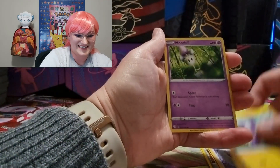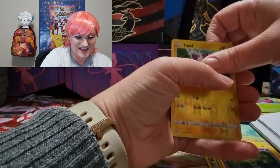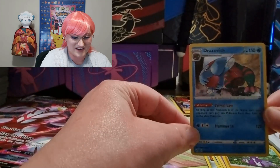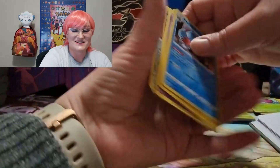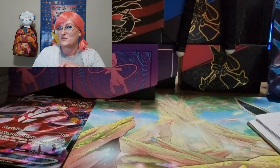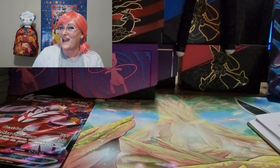Last pack magic for our red box — here's hoping for that Butterfree or Charizard on our last Darkness Ablaze. Come on guys, show me some love! We got a Dracovish holo, so we got some nice holo cards, but no V. We're gonna see if blue gives us a better chance — let's get that open and come right back.